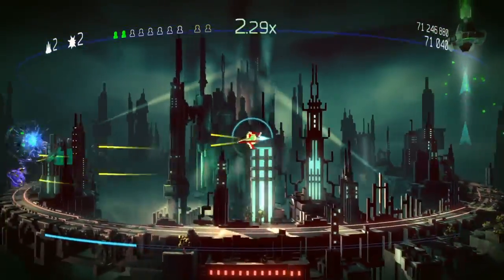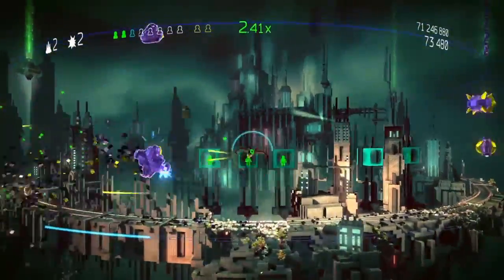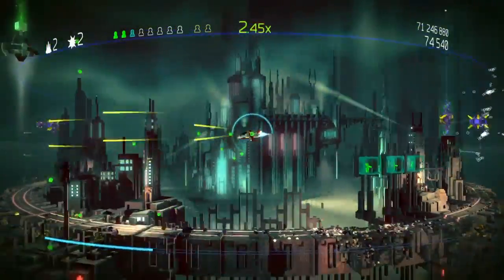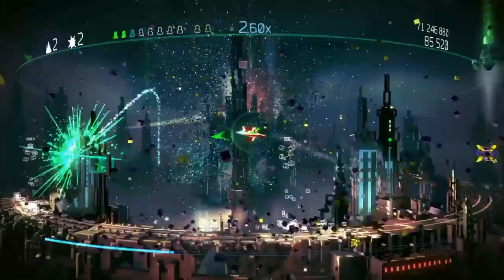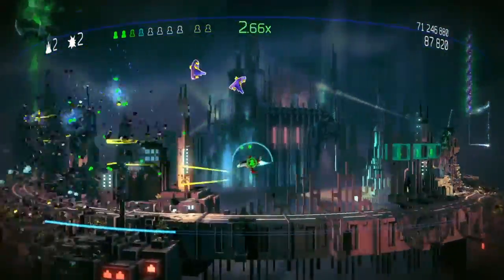I'll tell you guys what an overdrive is once I get it. You see these green cubes left after enemies? These are also your points. Their green enemy is here but they will go out after a while. The green things are also your points, but they also charge your overdrive — the green bar below.